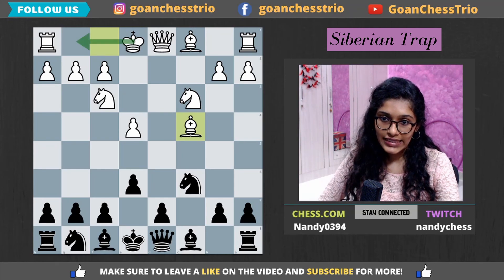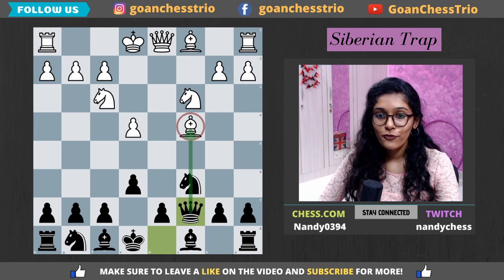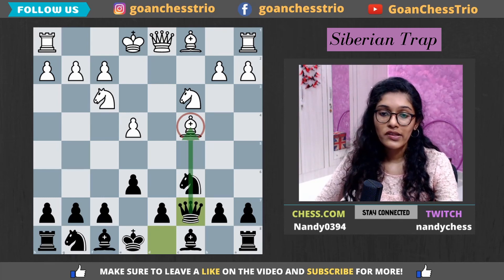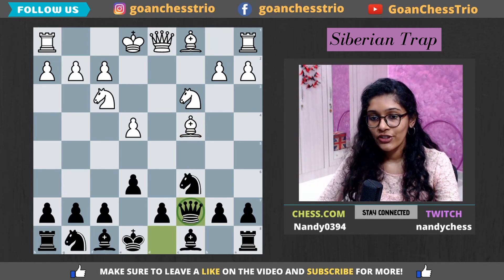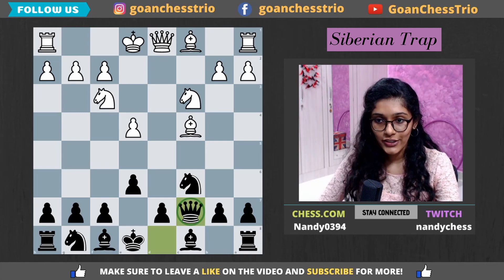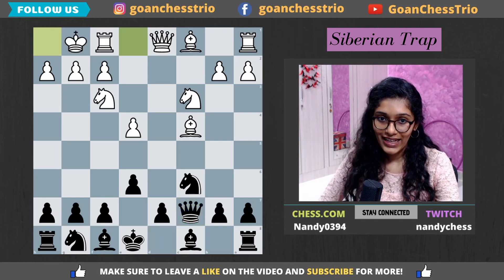Black goes queen c7. The bishop is hanging, so black places the queen on the same file as the bishop, probably keeping the threat of moving the knight away for some discovered attack later on. The queen coming to c7 may look weird at first, but it's a pretty common square for the queen in many variations of the Sicilian Defense. White then castles.